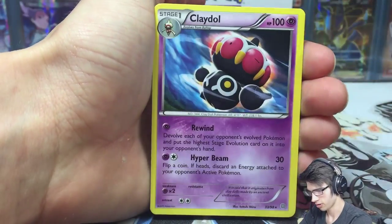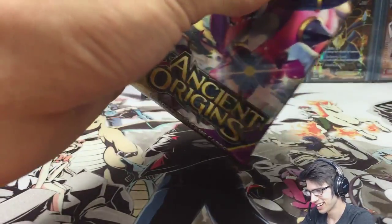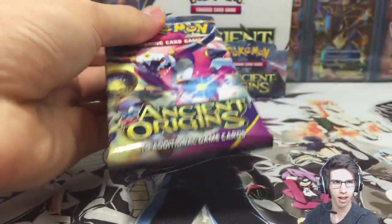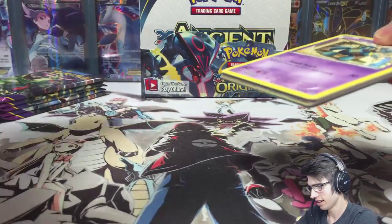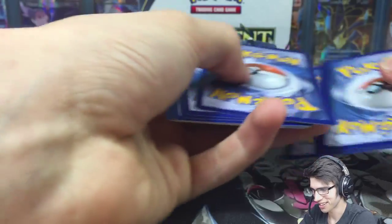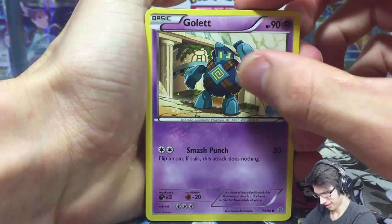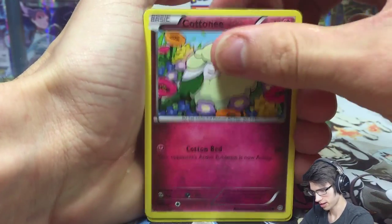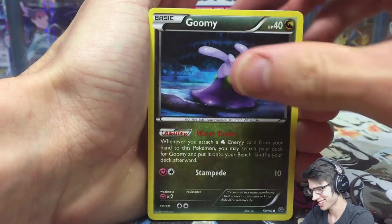We got Gloom and Clawitzer in pack three. I'm trying to slowly pick up the pace getting through these packs because I still have four boxes to get through, and Breakthrough is coming in November — there's going to be a crazy overlap of cases going on, which I wouldn't mind personally.